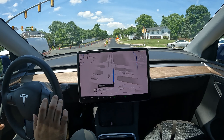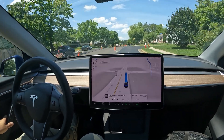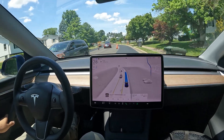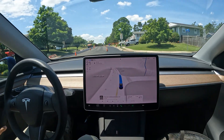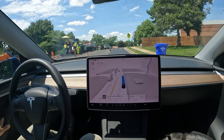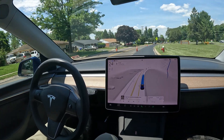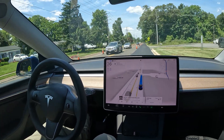Welcome back to the channel. We are in an active construction zone and I'm testing FSD — this is the spring update, still version 12.3.6. The roads are split up using cones and with no input whatsoever I'm letting FSD drive me through. It's slowing down a little bit for this portion. There was a bag of mulch on the road taking up part of it, but FSD went through that no problem. They're repaving the other side of the road — I'm on the brand new paved side — and we're getting up to the point where the construction might be ending.